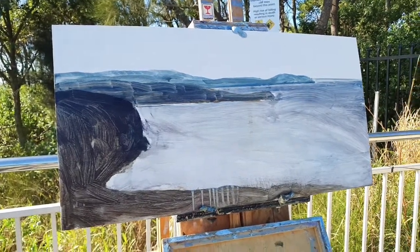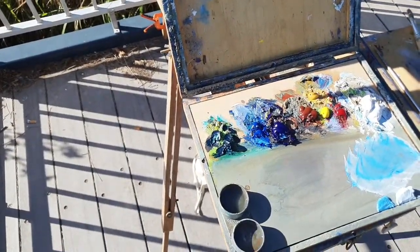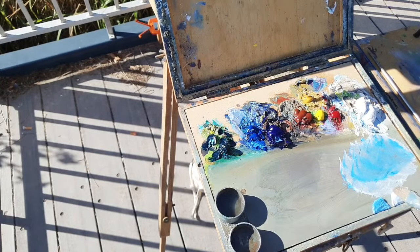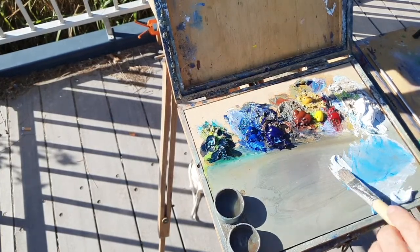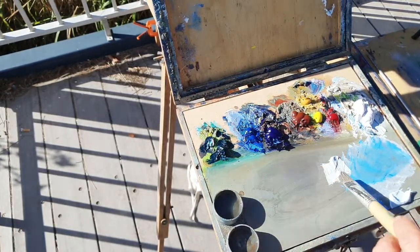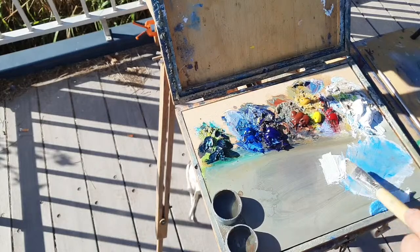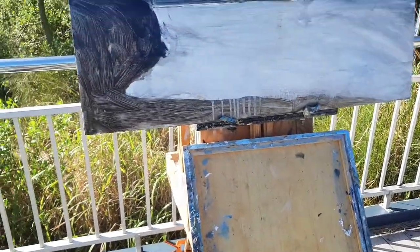Just pan down here — I've got a sky mixture already mixed, but I will just tweak it a little bit. The sky is very bright today. I've already mixed Cobalt Blue with a bit of Yellow Ochre and White. I'll probably go that on the horizon, so we'll do that on the horizon — just get them set up here.